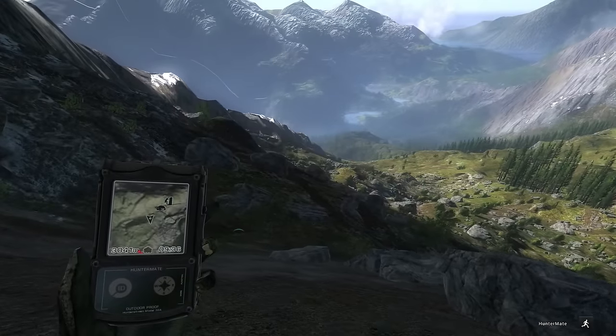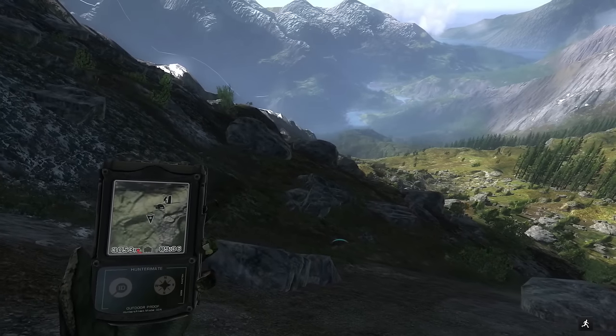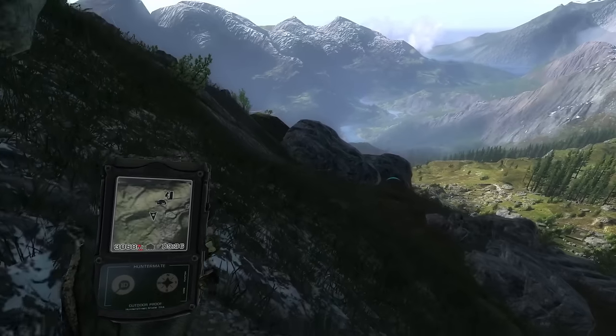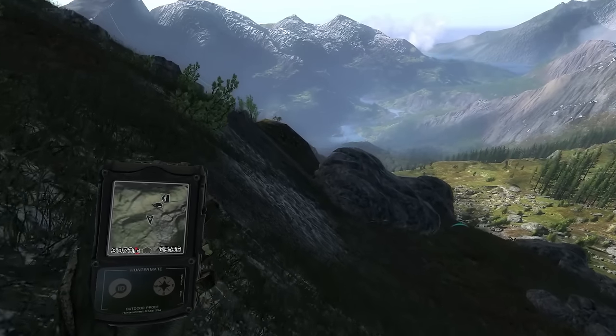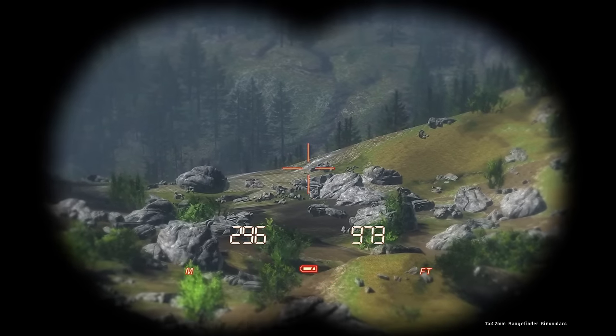I can tell you that for certain. He popped into render right when I first saw him, so he's around 300 meters away. We should be good to run to at least 200, and we'll try to get up high so we can see him if he's not terribly far down below that hill. It gets steep down there, so we've got to be careful not to spook him.